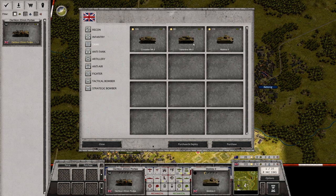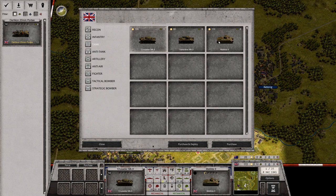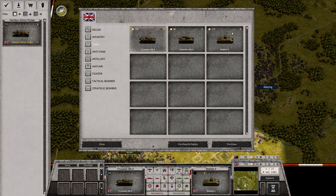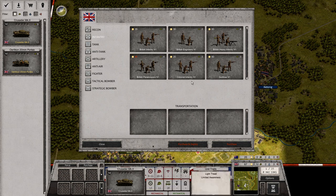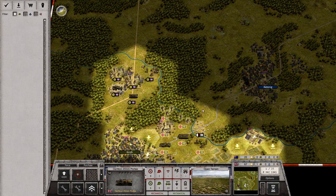I'd also like to get a tank — maybe even the Matilda. Let's look at the Crusader first: very fast with 10 movement, but the heavier ones are only 6 or 4 movement. The heavier tanks are better at defending against enemy tanks. Interestingly, the heavier ones aren't necessarily better at attacking tanks. I think the Crusader is actually the best choice — much better at defending. That eats up nine of our deployment points, so we can't really afford anything else. Let's place the tank, and the early gun just behind it.